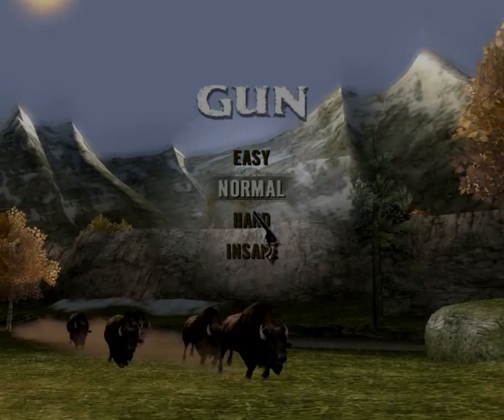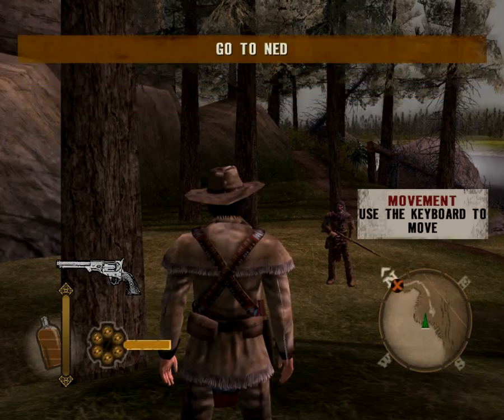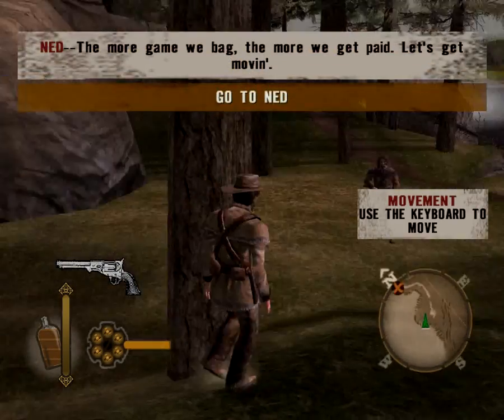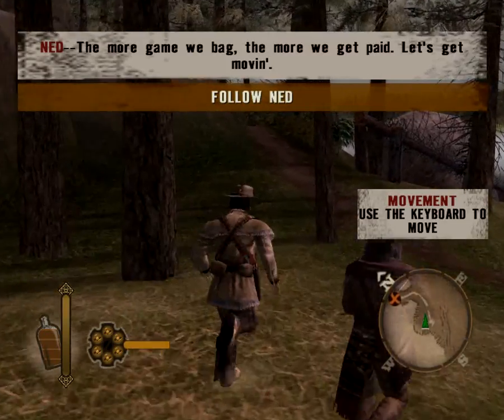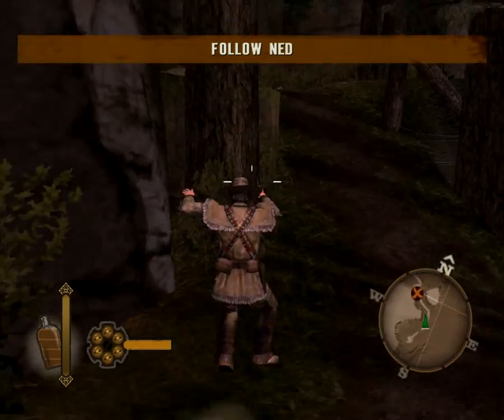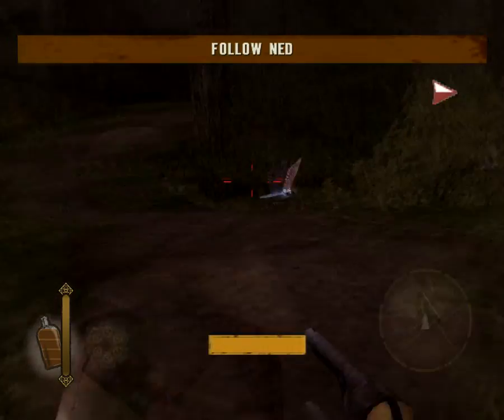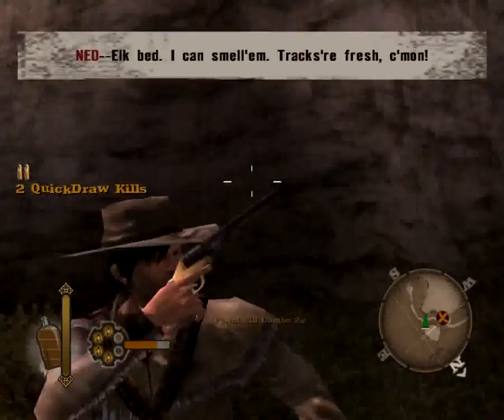Hello guys and welcome to another video of GameGuin Linux where today I'll be showing you a game called Gun. This game was basically like a GTA version of a western game, because once you get into the game you are able to basically run around at your own free will, free roam and stuff, and it's really good.